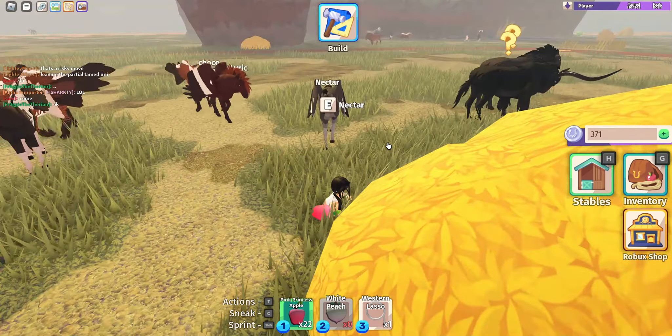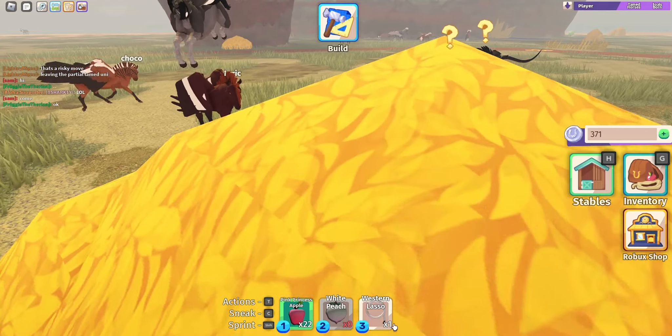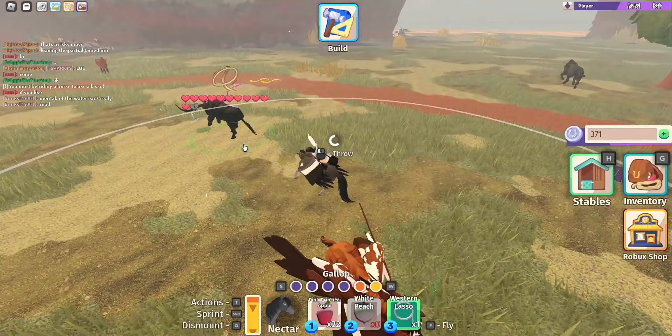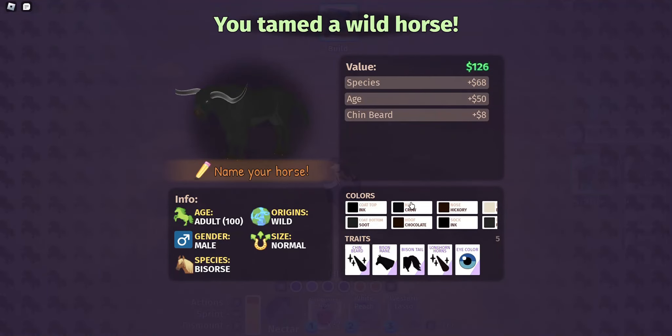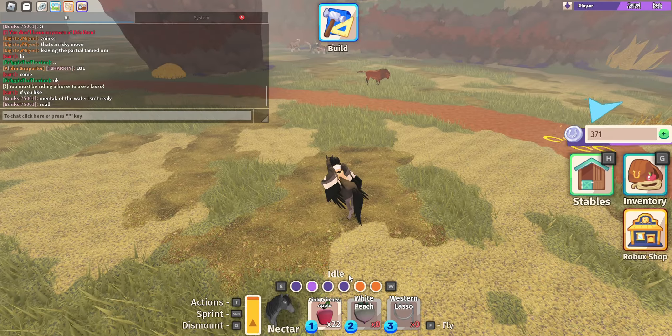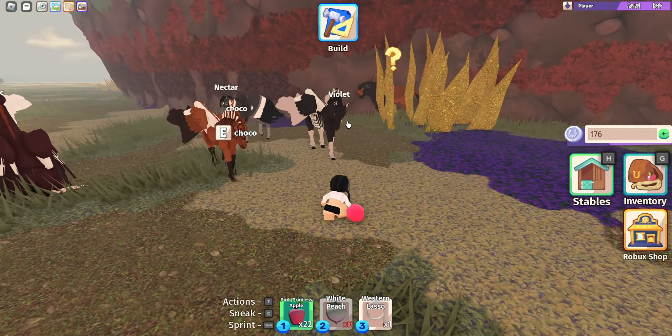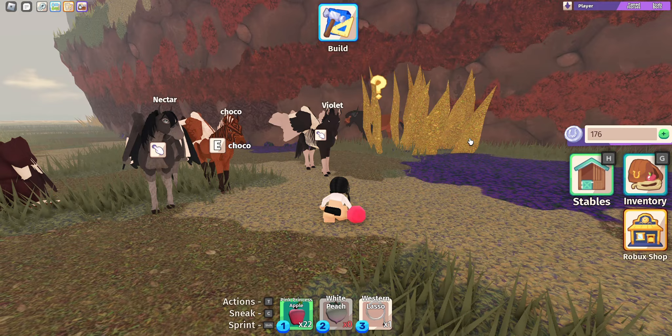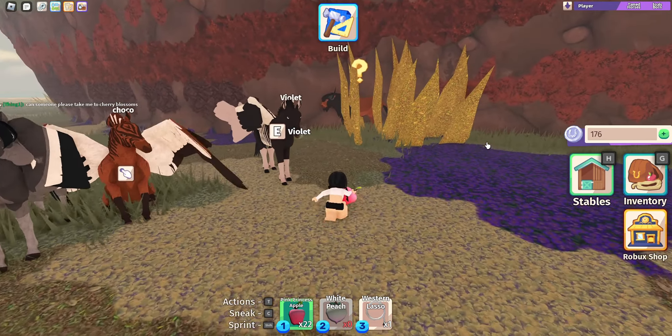I want that one but it keeps getting startled. I think I'm just going to have to use the lasso. Oh my God, this is so much easier. But the lasso is expensive, it's 500 coins, so it is kind of pricey. Guys, remember when I said it was kind of hard to catch these? I think I kind of solved it. I'm going to approach it and then stay still, but it's still going to get startled.